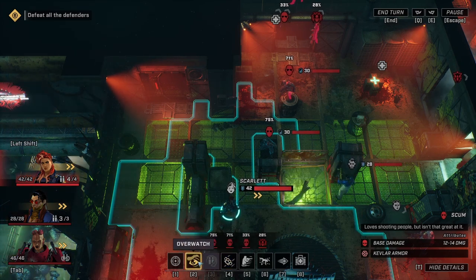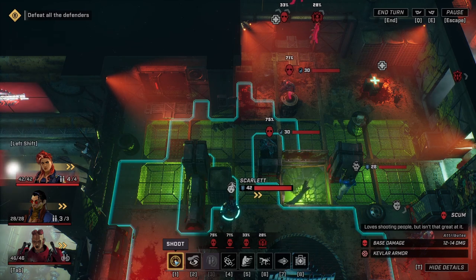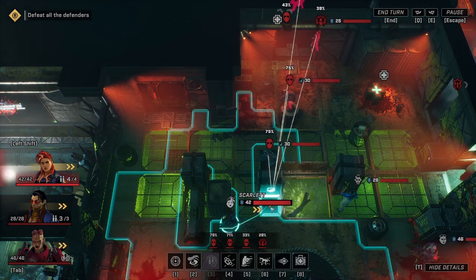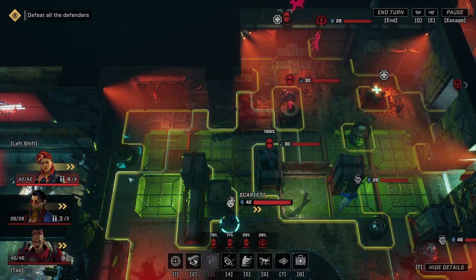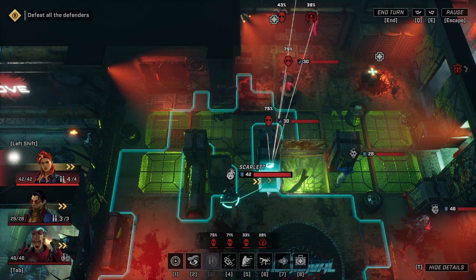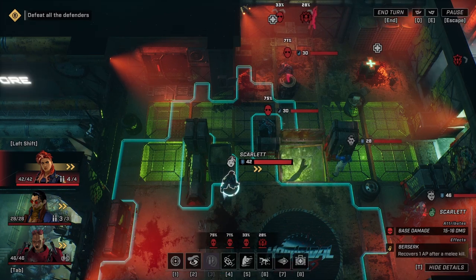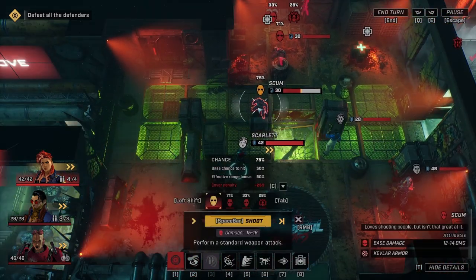So we've got a melee attack and our classic overwatch — you almost can't do a turn-based tactics game without overwatch these days. 'Loves shooting people but isn't great at it' — okay. I'm starting to get used to this interface. I appreciate some of the interface stuff we've got going on here. If I tell her to move somewhere over there, we can see from this angle no one is within view. However, if we move here, we have half cover, line of sight to a bunch of people, and we can see our chance of hitting. From our current position, that's full cover — very XCOM stuff going on here.